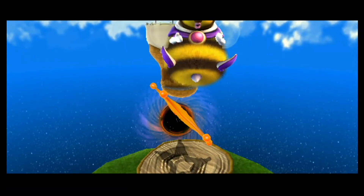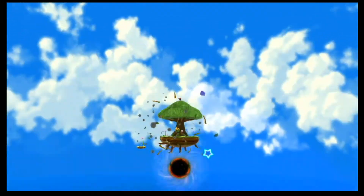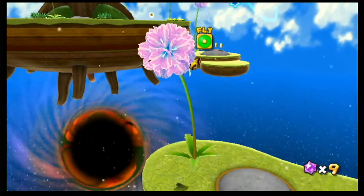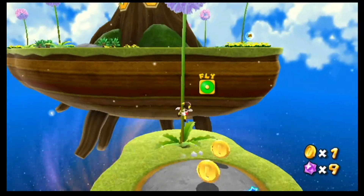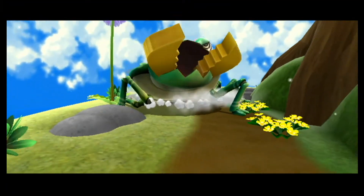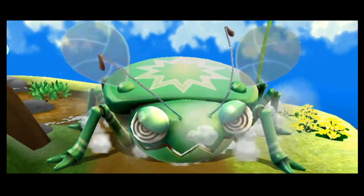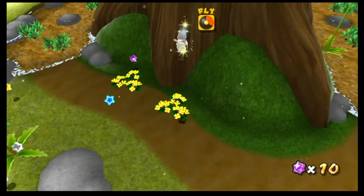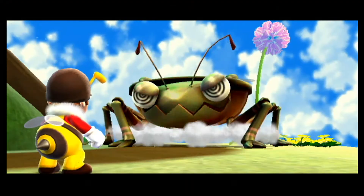We'd be most grateful for your assistance. Anyway, we just hop right in this Launch Star. Then grab our Bee Suit. Fly over here. And land. We're basically just fighting a larger version of one of those Pinch Buggers, as I call them. No! He has the ability to fly! Which makes him a lot tougher than one of those normal Pinch Buggers. What you gotta do now is you have to grab one of those honey cones, and then when he's right below you, ground pound.